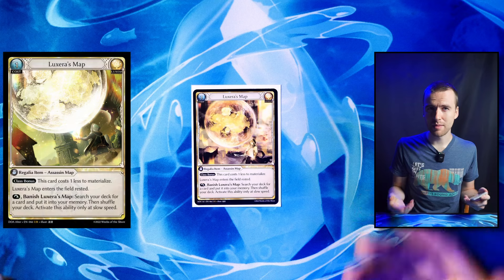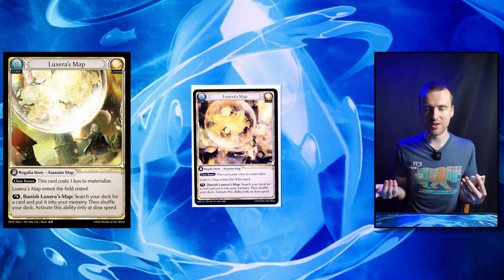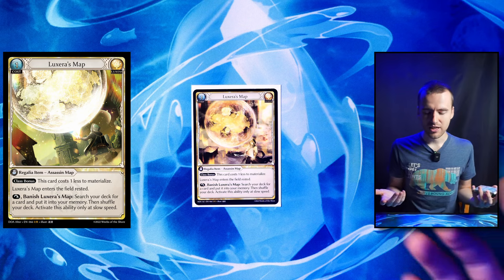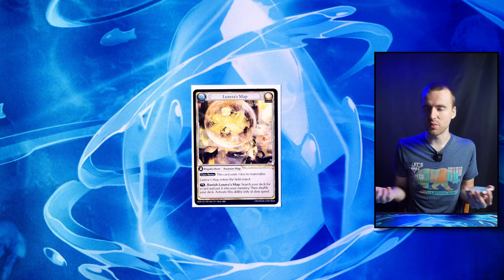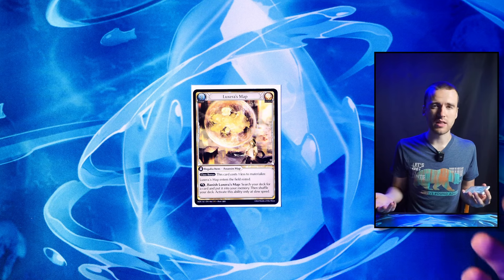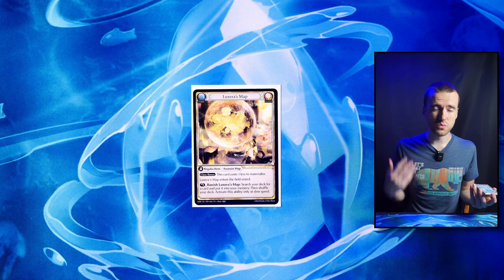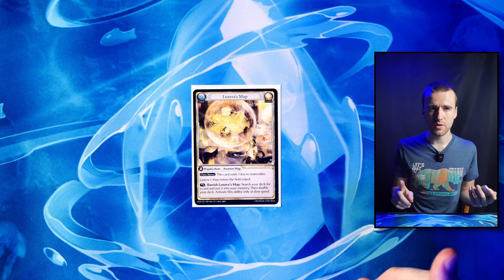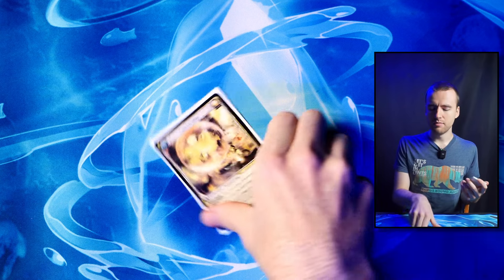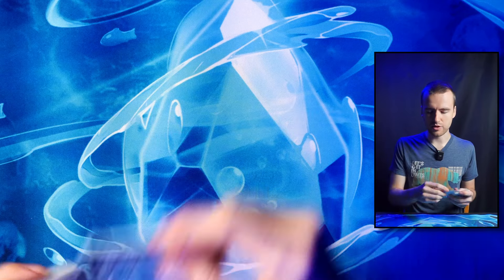Next up we have Luxura's Map. This is just the freest card ever — better than GCR kind of. You just get a plus one; you have to wait a turn for it, but it searches you anything in the deck, which is really important in this deck particularly because you really need to see Lightweaver's Assaults. There's one other card you might want to search out depending on how the game's looking, but you're 99% of the time going to go Lightweaver's from Luxura's Map.